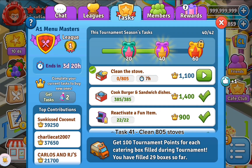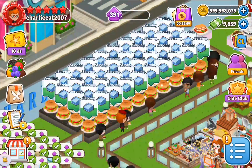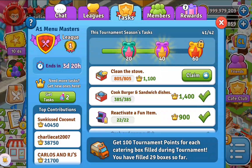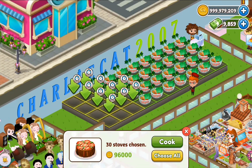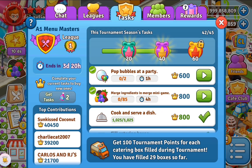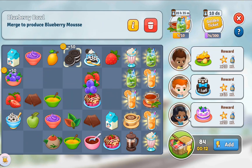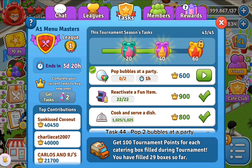Task 41: clean 805 stoves. Task 42: spend 117,000 coins by cooking any food. Task 43: merge 85 ingredients in the merge mini game. Task 44: pop the bubbles at a party.